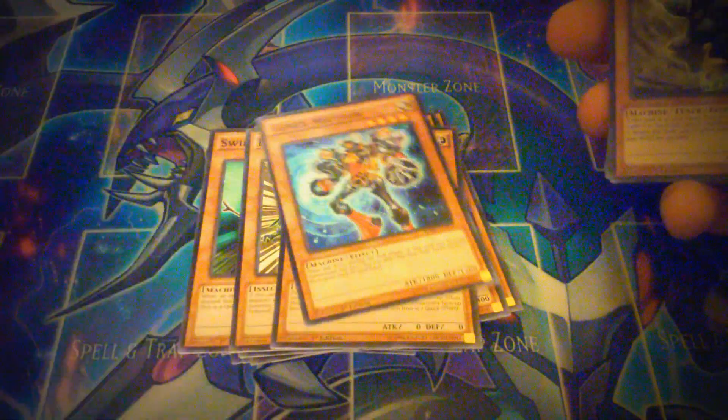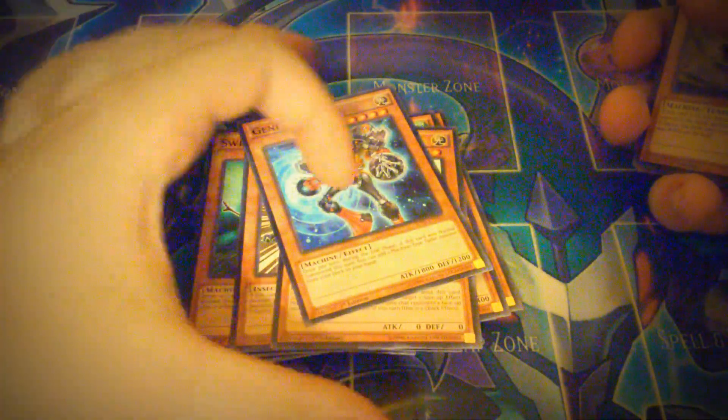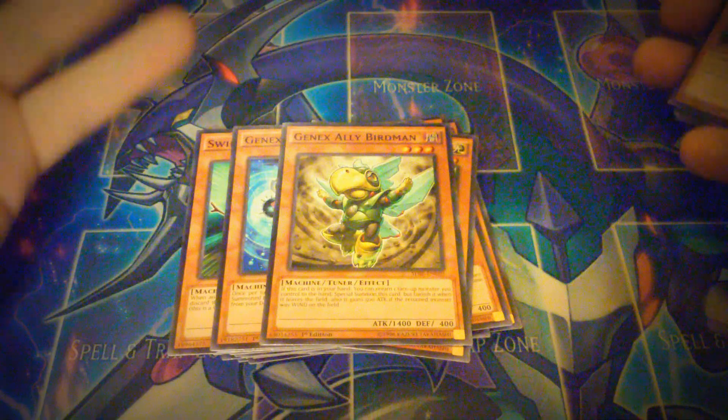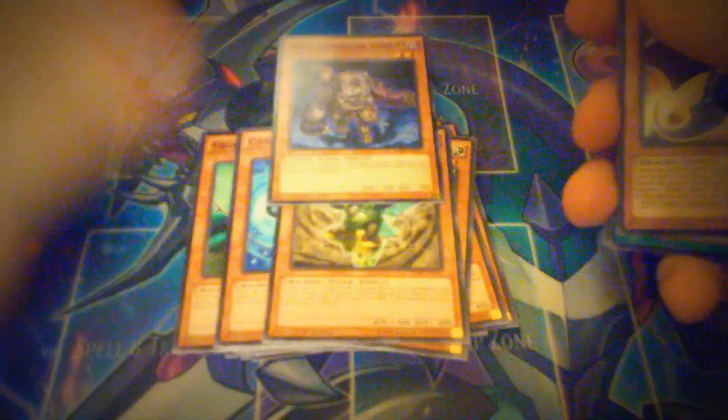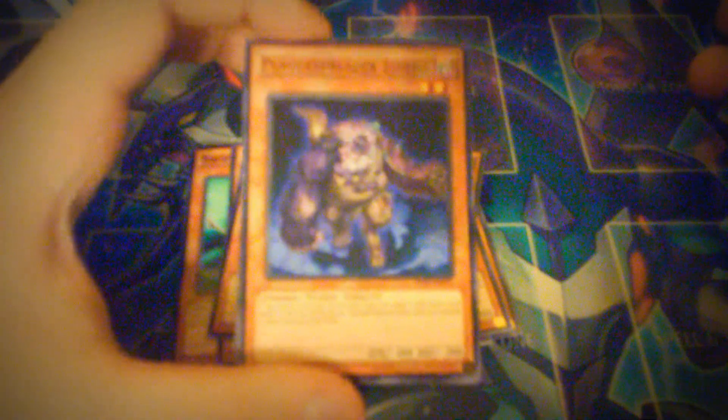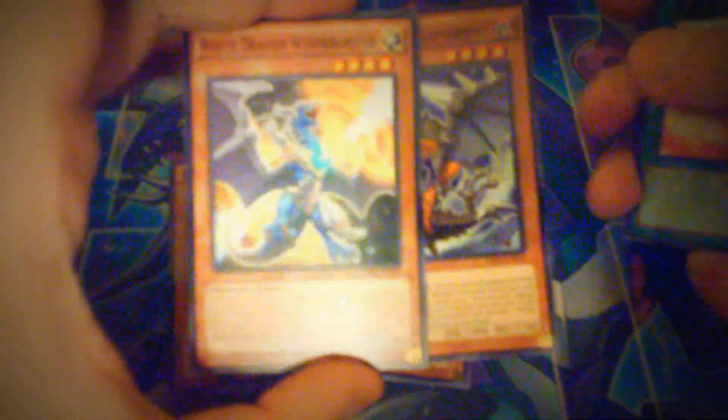You get a Genex Neutron which has only ever had one other reprint and that was out of the Mega Tins. Genex Ally Birdman — I think that's a great great reprint, I really wish this would come back to more than one. And then here's my favorite reprint that they included in the whole deck: Plague Spreader Zombie. This is my favorite tuner in the entire game besides my Blackwing stuff, because Plague Spreader Zombie is so versatile — you can make Bealz with him, you can make Void Ogre with him. I'm definitely going to be buying three of these structure decks.